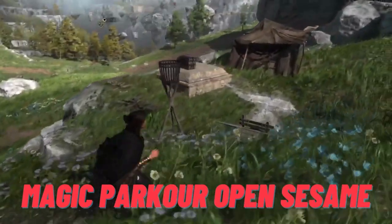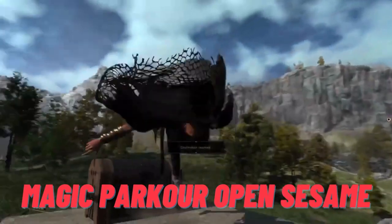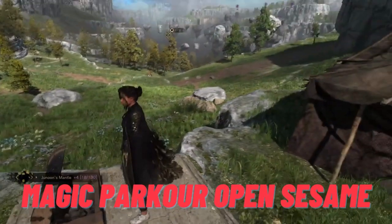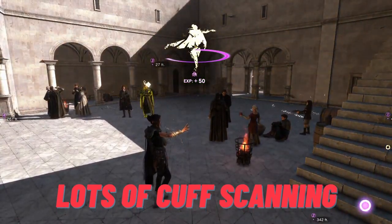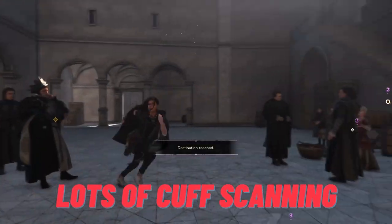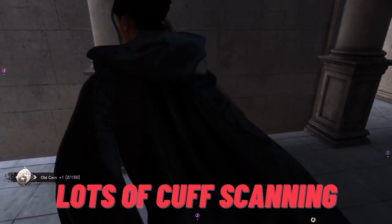Not just because it looks cool, but you can press triangle to open a chest while you're in mid-air or parkouring. This is great if you need to smash and grab a chest from a mutant you aren't ready to fight, or open a chest while you're panic climbing up something. Also, I pretty much spam up on the d-pad — Cuff scans help you find goodies and people to talk to in cities, help you see where collectibles are, and help you scout enemies, so use Cuff scan a lot.